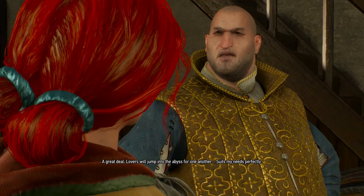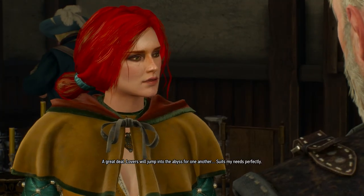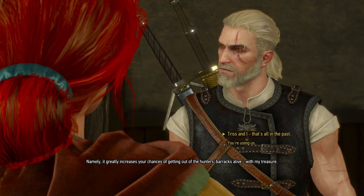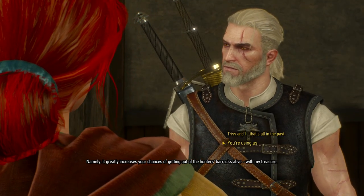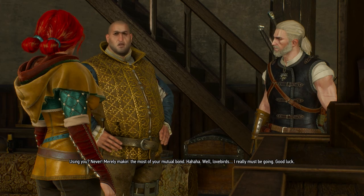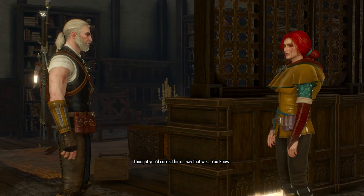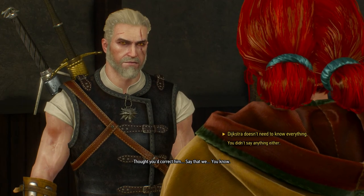I doubt Menger will admit anything willingly. As do I. Lucky I hired a witcher and a sorceress who've been through so much together. What's our past got to do with it? A great deal - lovers will jump into the abyss for one another. It greatly increases your chances of getting out of the hunter's barracks alive - with my treasure. Triss and I, that's all in the past. You're using us. Is it in the past? In other words, you're using us. Using you? Never - merely making the most of your mutual bond. Well, lovebirds, I really must be going. Good luck.